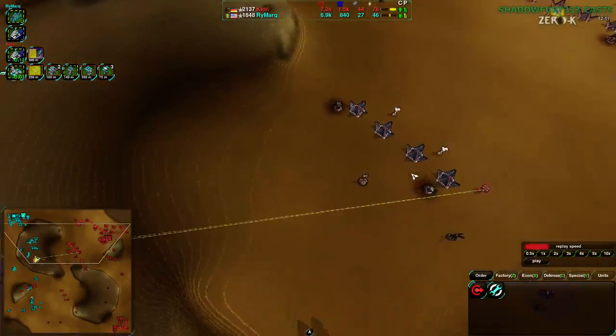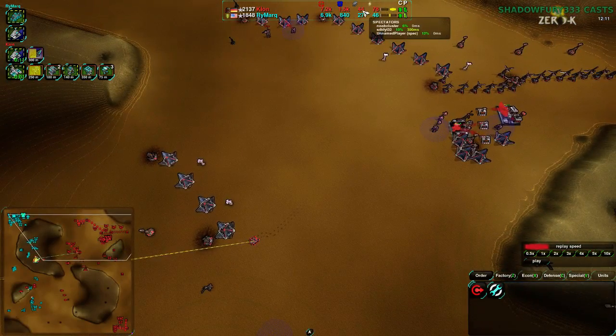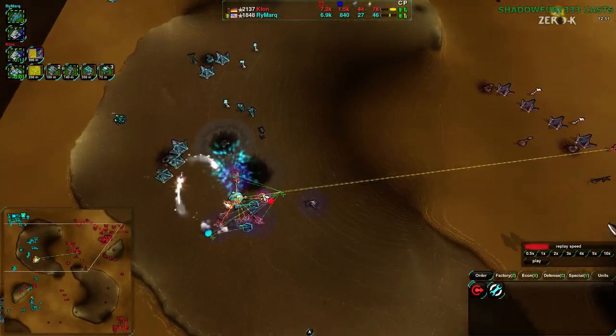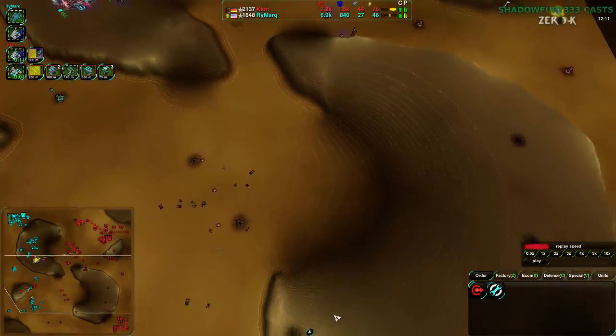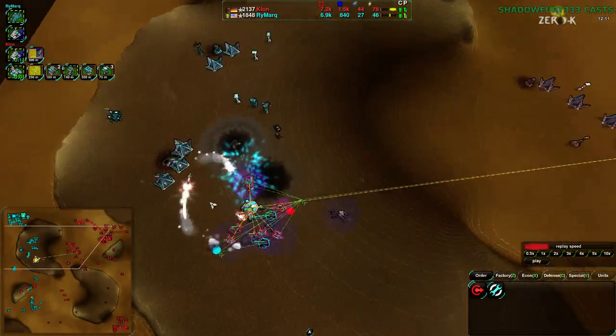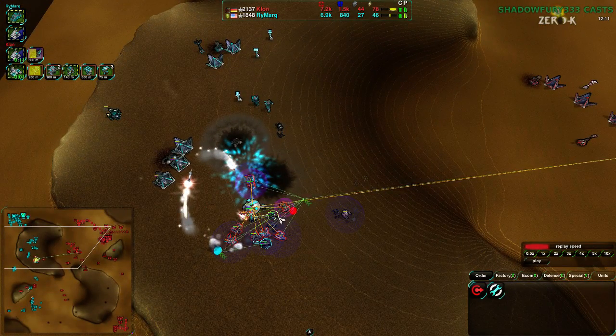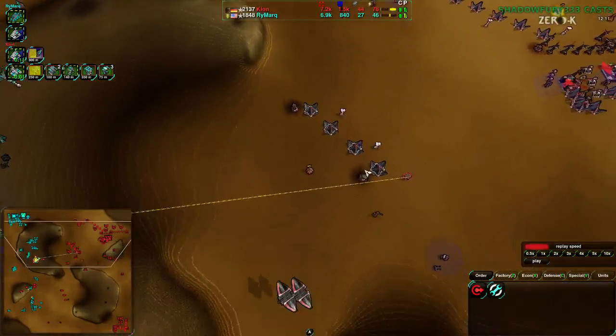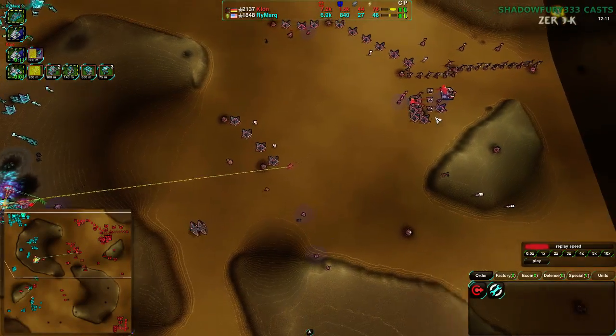Rymark is getting an air switch as well, which would be great for hitting the southeast — if they were aware of the southeast, that would be the time to hit them with things. It would cut off Kloon's massive economic advantage. Kloon has had it the entire game, and yet the military is actually fairly even. Rymark has been quite cost-effective, despite that one Pyro-bandit fight. Rymark has been making sure to keep units alive and keep Kloon's units dead.